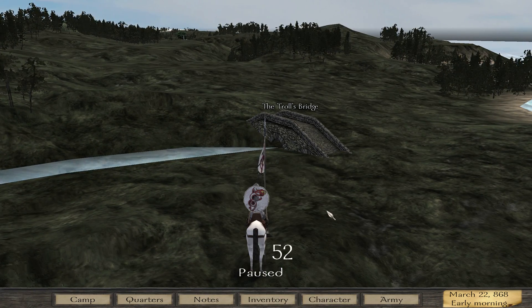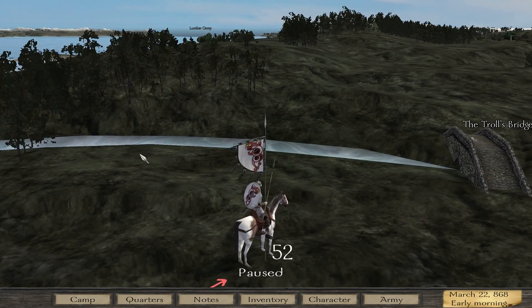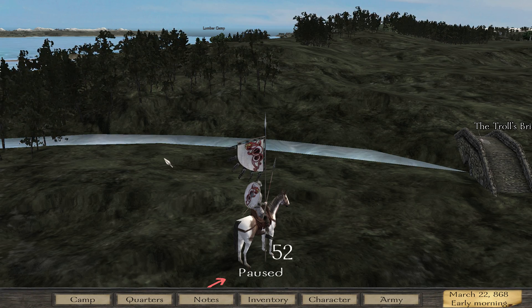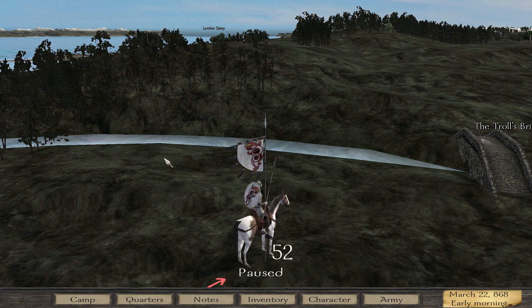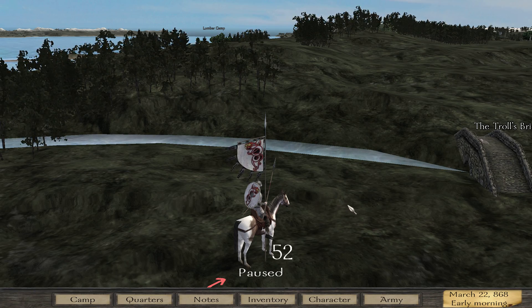I also made one for the shields as well as the kingdom banner. I've uploaded it to the Nexus Mod, so if you want to use it you're welcome to. I'll put the link in the description where to get it and how to install it — it's actually not that hard. I made one for the ships as well.